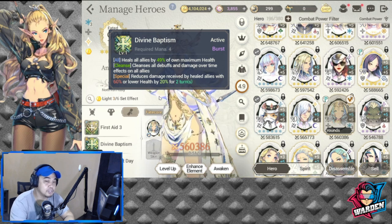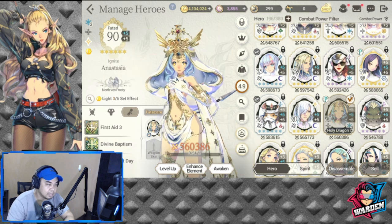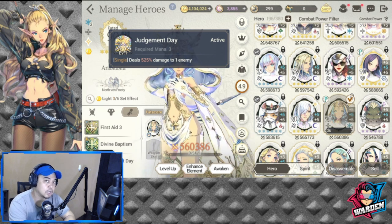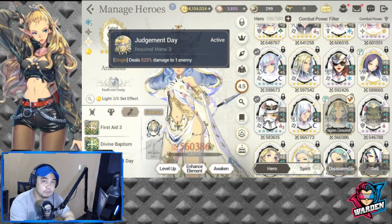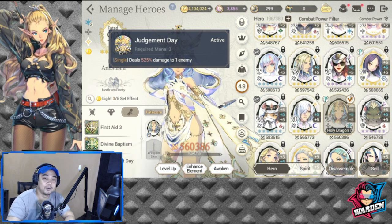Same as FC Maggie, Anastasia is going to be used for both PvP and PvE. She's going to be fantastic in PvP. Before, she was really good in PvE already, but now she's going to be terrific in PvP as well, and her S2 has no change.